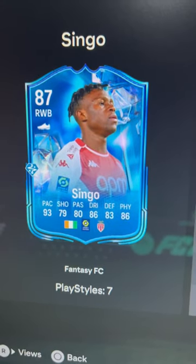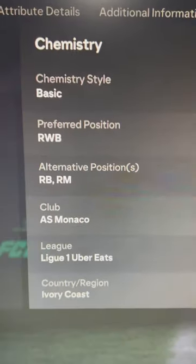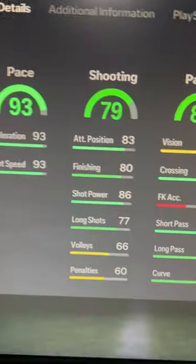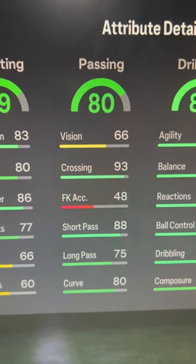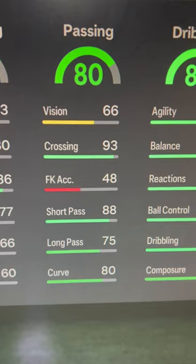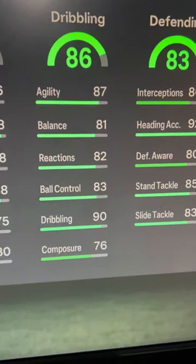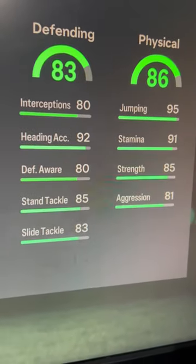Wilfred Singo fantasy FC, class or pass — six three high, four star, three star. He can play at fullback or right mid, but we're going to base him as a right back. Pace is very very good, shooting is decent — don't care about that too much from a right back perspective. Passing is very nice, crossing is exceptional, dribbling very nice especially those reactions — we like that. Defending is good as well as physical.